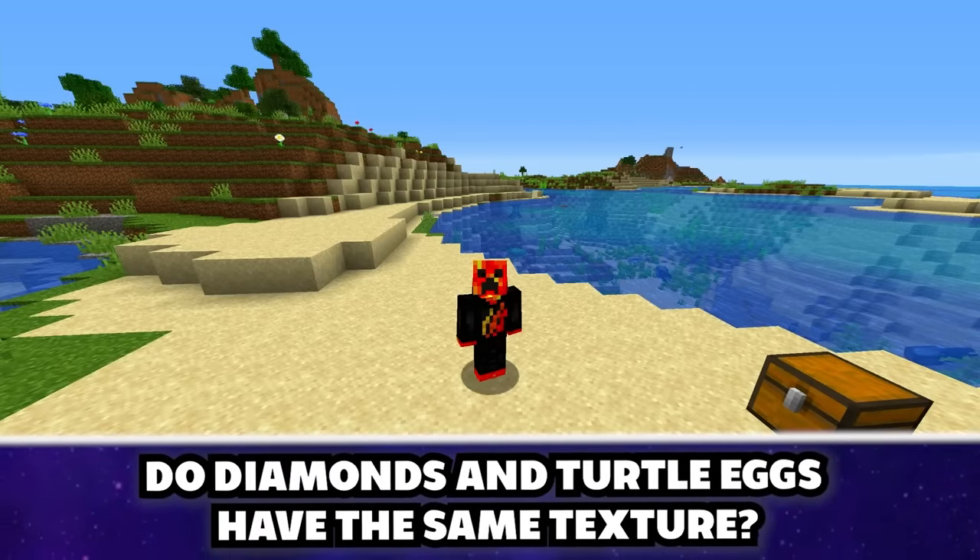You can jump two blocks without any effects using damage and timing — medium rare but possible. If you crouch as soon as you hit the ground, you take no fall damage — I'm calling BS on this one. After dying about a hundred times, it didn't work — fake.